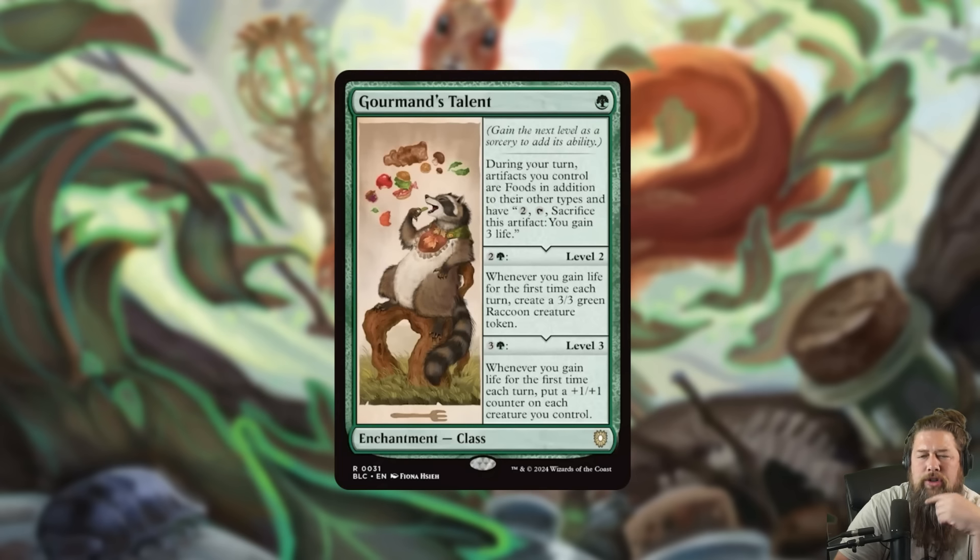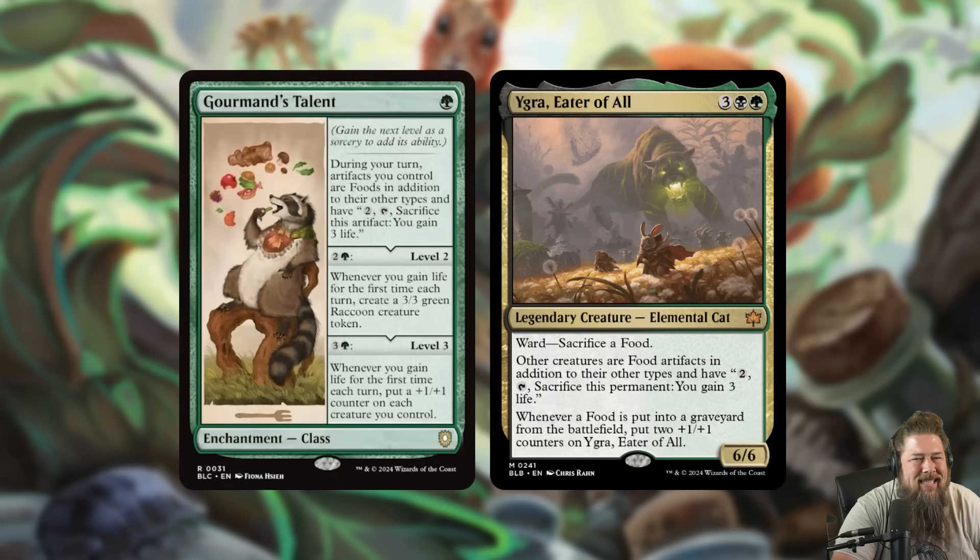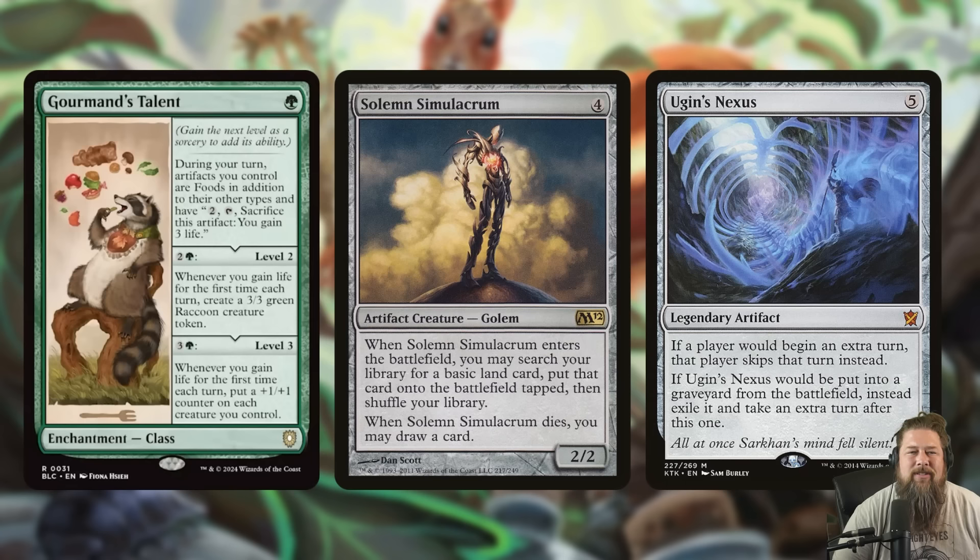Gourmand's Talent is a very weird card. Turning all of your artifacts into food for one mana — there's got to be something busted we can do with this, I just haven't figured out exactly what it is. I guess you can eat your Black Lotus, which is kind of funny but doesn't seem especially powerful. The best I can think of is it allows you to sacrifice your artifacts for value — like your Solemn Simulacrum becomes food, you want it to die to draw a card, so you pay to tap and sacrifice it. Maybe sacrifice an Ugin's Nexus as food to get an extra turn. If you've come up with a good way to abuse this, definitely let me know.